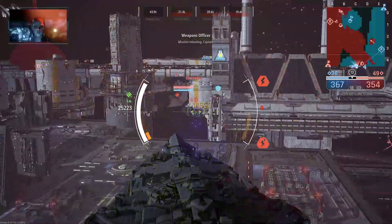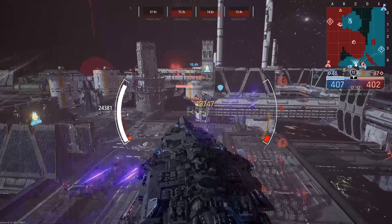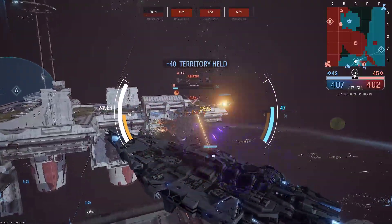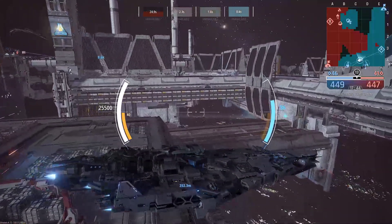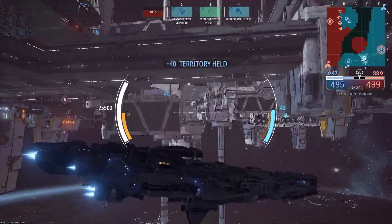Power to maneuvering thrusters. He used me as a shield, the other guy. He'll be retreating for a while. Let's finish off this one. We're moving down and we're going to surprise that target. This is where the mobility of this ship comes in.